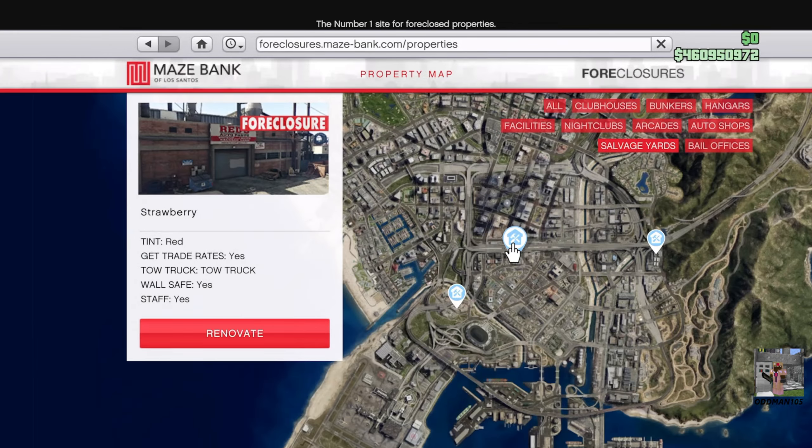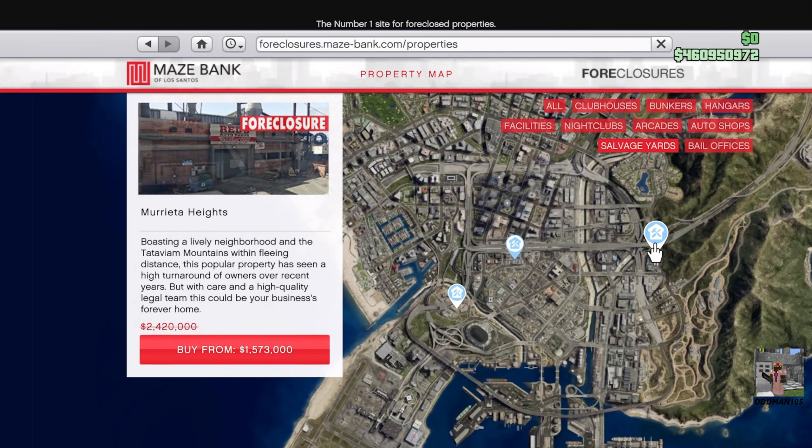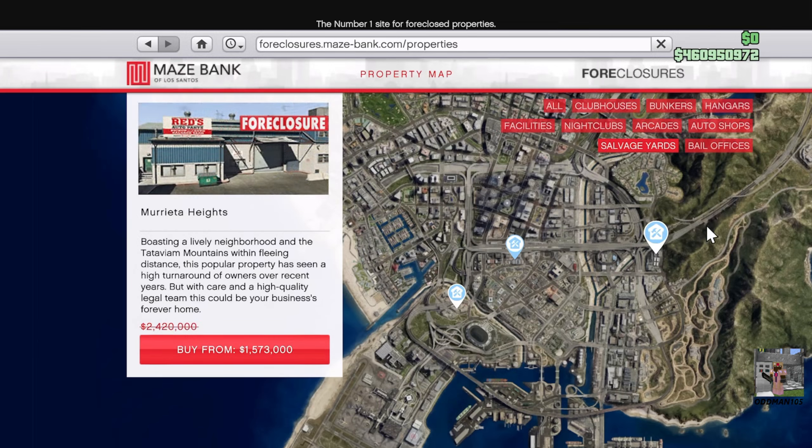Today we're relocating from Strawberry to Marietta Heights. The Marietta Heights salvage yard, in my opinion, is the best cost-for-location salvage yard because of its proximity to main road access and it's got an overall cleaner look. You can purchase whatever property you want — that's entirely up to you.